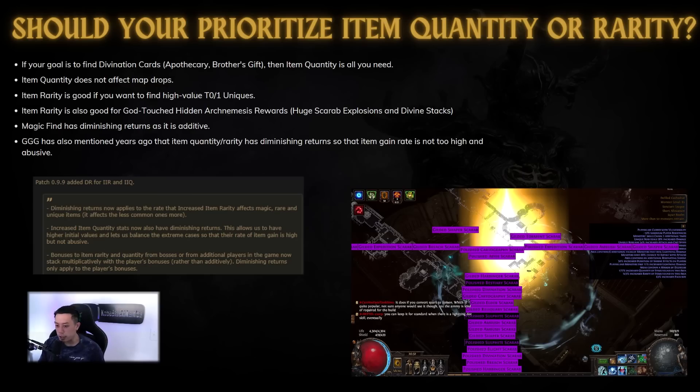Item rarity is also good for the hidden arch nemesis rewards. Even though they removed the loot goblin in a sense, it's not really fully gone — we just can't see that a mob is actually a loot goblin. However, it does have hidden arch nemesis rewards, and how those rewards work is that they convert all of your items to either currency or scarabs based on their rarity. So if an item is a unique, it has a higher chance of being a winged scarab or a divine orb — item rarity does make a difference there. Magic find does have diminishing returns since it is additive, meaning every last bit of quantity you add is not going to be as significant as the first bit.